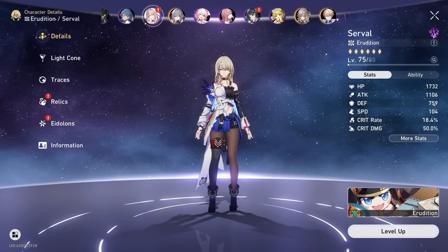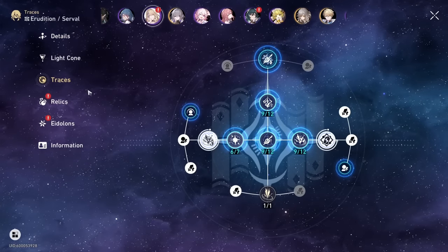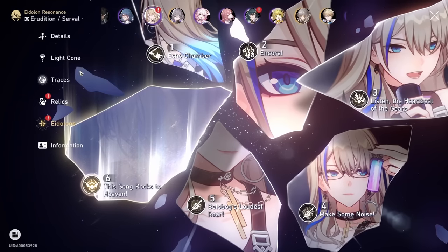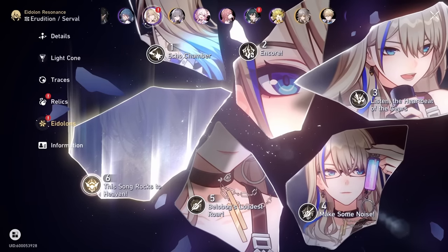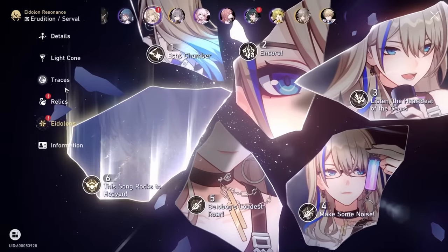We also have Serval, who shares gear with Jing Yuan - she's not geared right now. She's at E6. I'm waiting to see if I need to do something with her first before unlocking the Eidolons. I made the mistake of unlocking everyone's Eidolons before making guides.